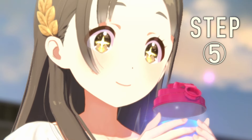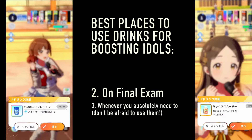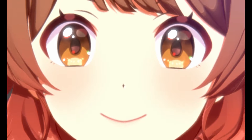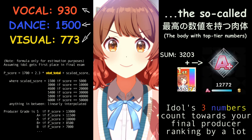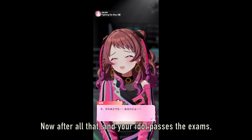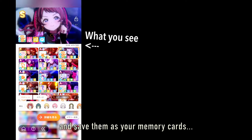Step 5: Hydrate your school idols. The best places to boost them are the big lessons before midterm and on the final exam. Make sure you increase the parameters the best you can — idols' three numbers actually count towards your final producer ranking by a lot. After all that, and your idol passes the exams, you can watch them perform, snap photos, and save them as your memory cards.